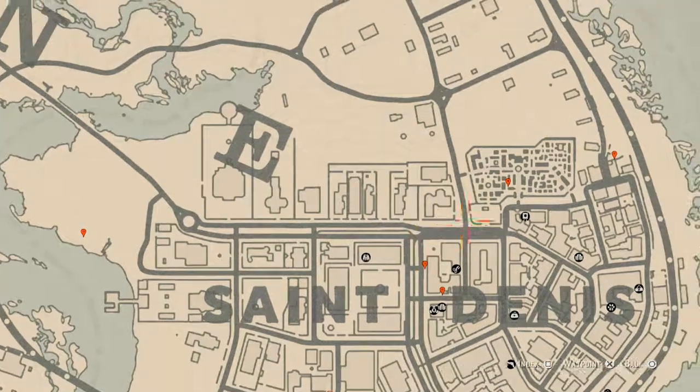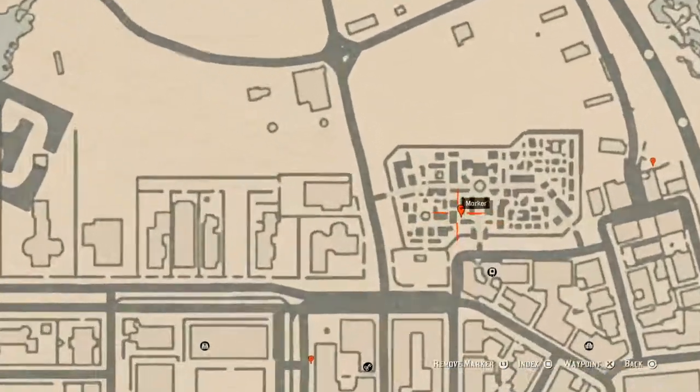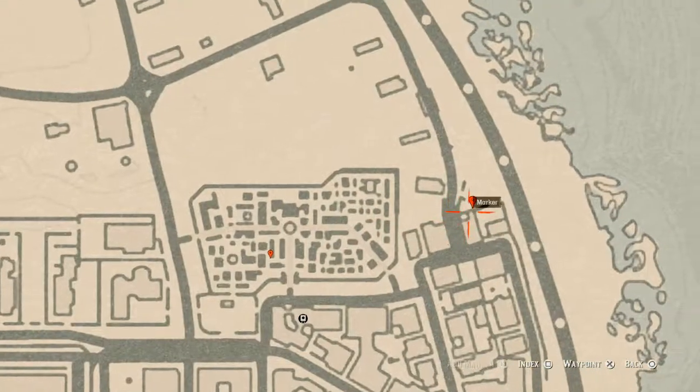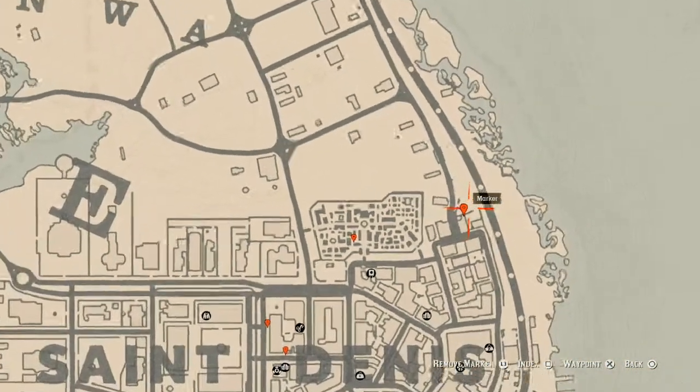Let's go over to our next marker which is inside the cemetery. Right here at this location you will find a rude pearl necklace — it's inside the Graves family building. On one side you'll see a man and a lady, and right here at this location that's what you will get: a rude pearl necklace, which is a lost jewelry item.